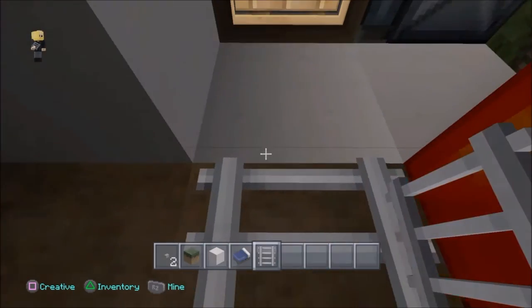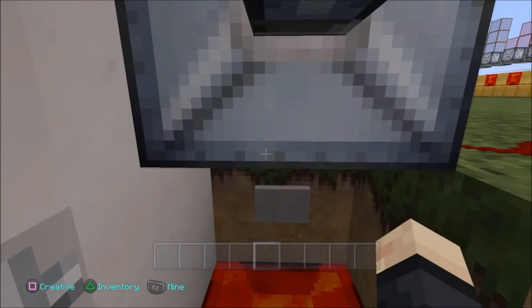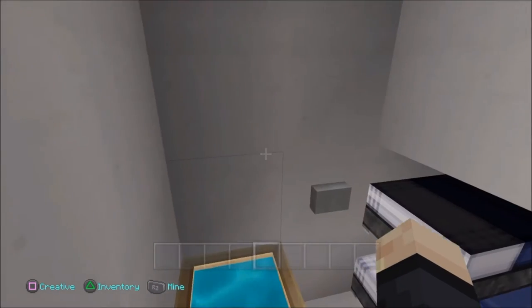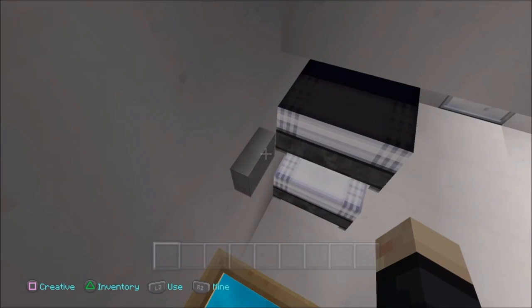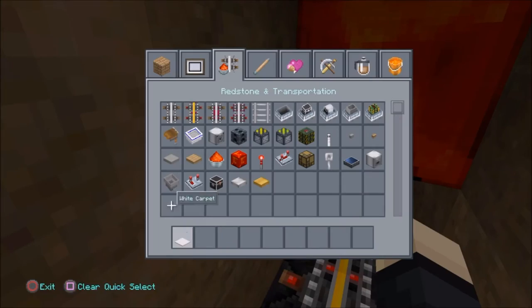That's a pretty good idea I think for a prison break scene or some sort of build in which you'll be breaking prisons. Here I'm just adding the ladder so that when I press the button that's underneath the piston it will open and I can climb the ladder back out. I think that's pretty cool.